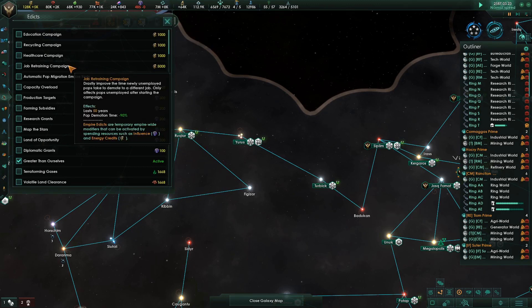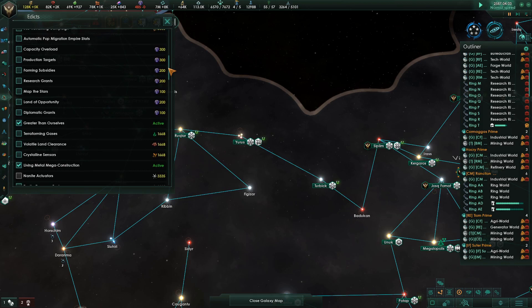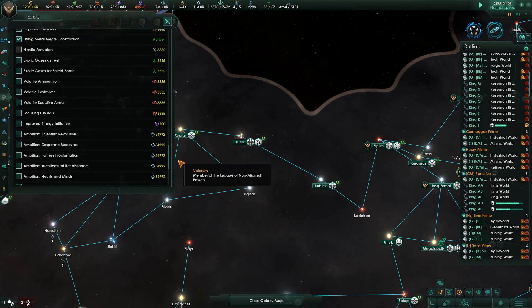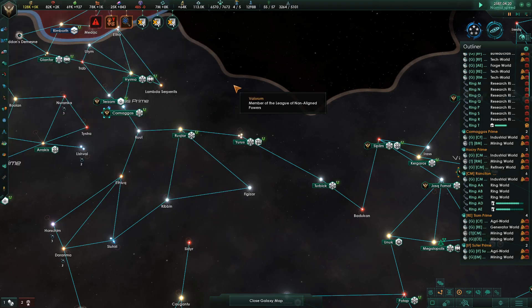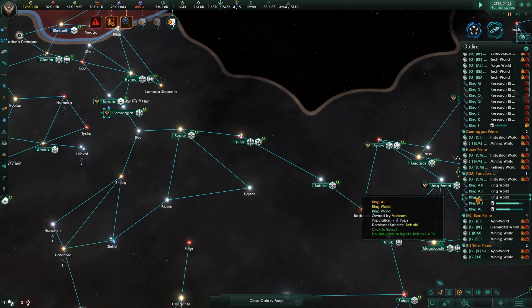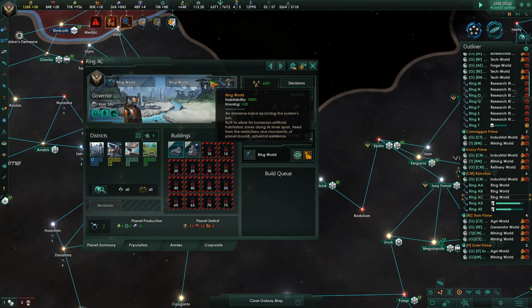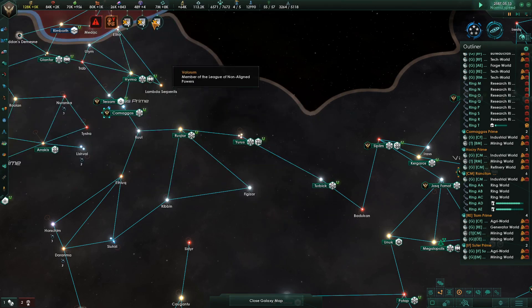Job retaining campaign — drastically improves the time newly unemployed pops take to demote to a different job, only affects pops employed after starting the campaign. That helps you move people down faster. Will to power — yeah, I need that influence. Architectural renaissance. Is it not moving them because of habitability? Because it doesn't consider a ring world 100% habitable? But look — habitability is 100%. So why is it not moving people? Or is it because Greater Than Ourselves is mucking it up?